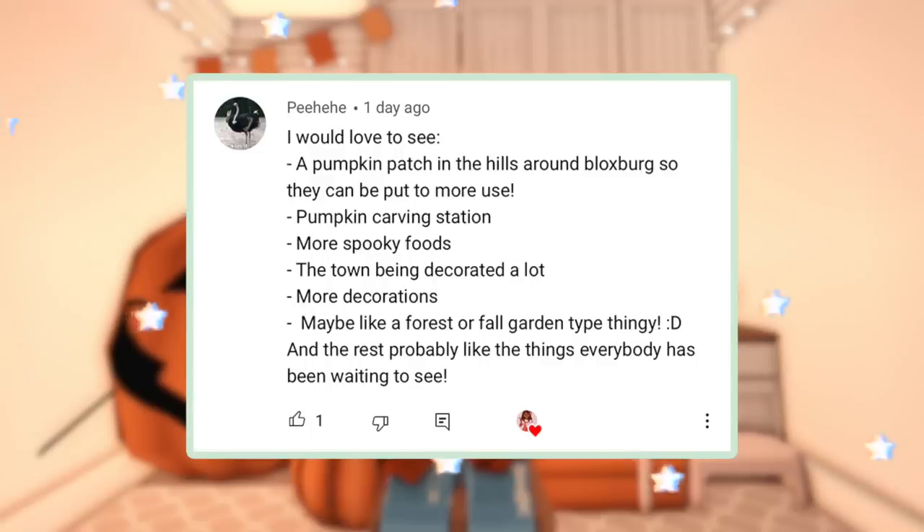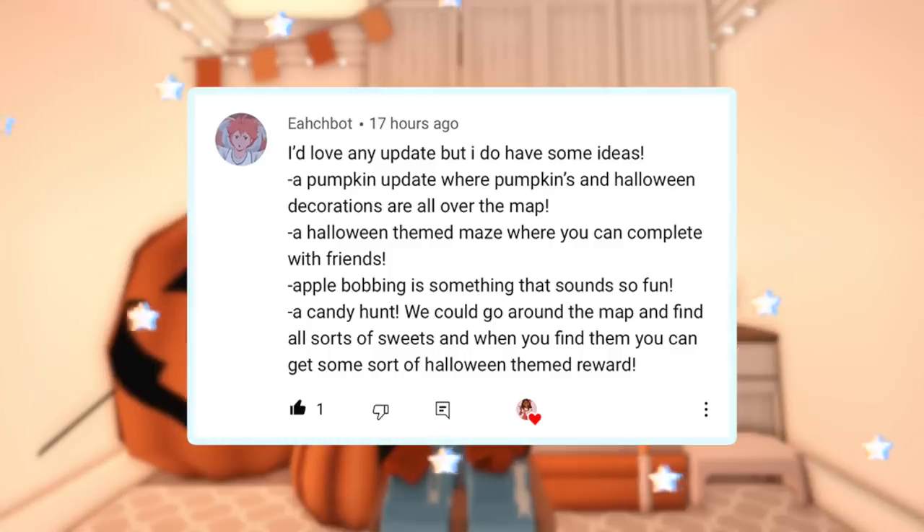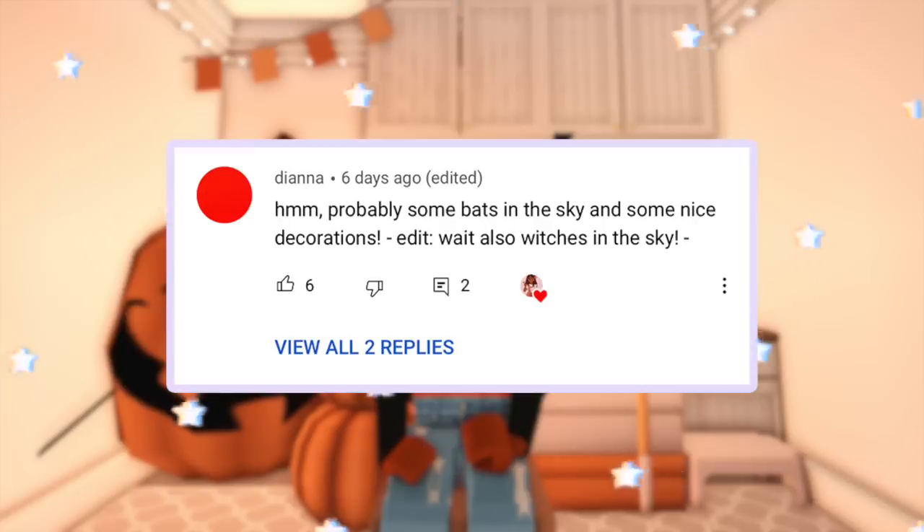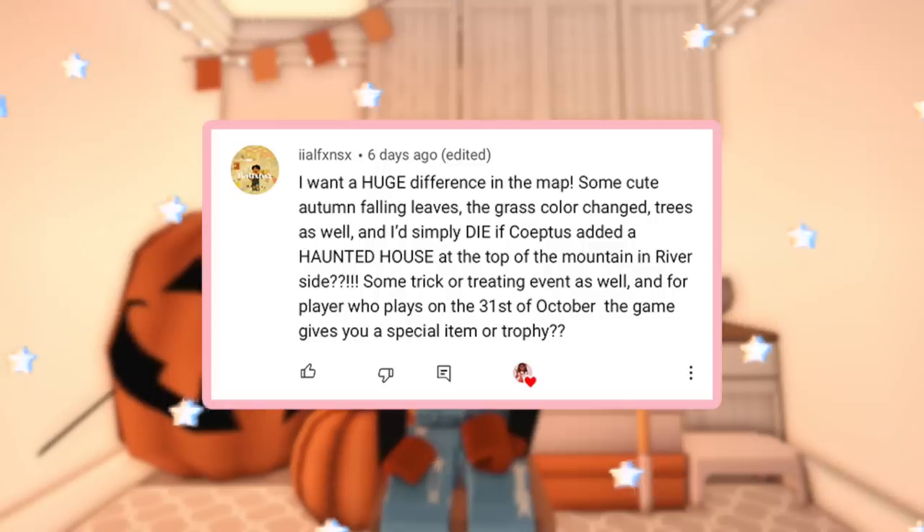More community concepts: a pumpkin patch in the hills around Blocksburg so those areas get more use; a pumpkin carving station; more spooky foods; the town being decorated with a lot more decorations, maybe a forest or fall garden type area. Another idea — a pumpkin update where pumpkins and Halloween decorations are all over the map; a Halloween-themed maze to complete with friends; apple bobbing; a candy hunt where you go around the map finding sweets and earning a Halloween-themed reward; bats in the sky, nice decorations, and witches flying in the sky too.